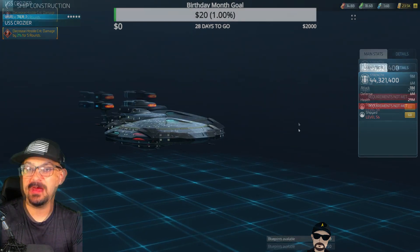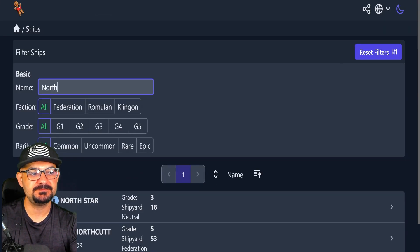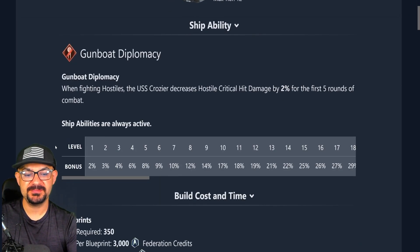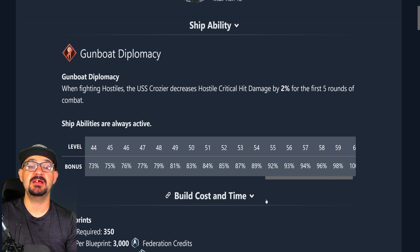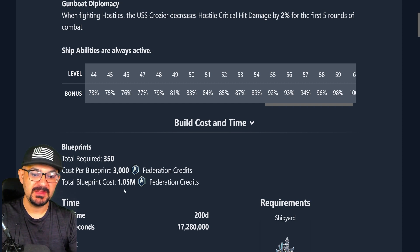Let's jump to stfc.space and check out the Crozier. As you can see, the crit reduction ability starts to scale up at Tier 5 and Level 5 — it goes up and up, so hostile crits hurt less and less over time. At Ops 50+, most fights are three to five rounds and you have to finish quickly because those hostiles really hurt. The Crozier requires 350 blueprints, each at 3,000 credits, same as the Northcut, but the total comes out to about 1.05 million credits.